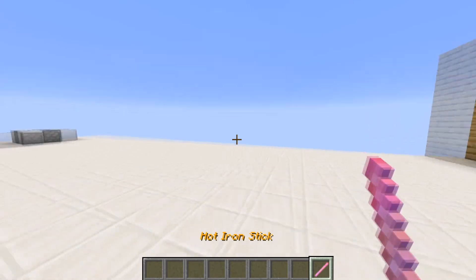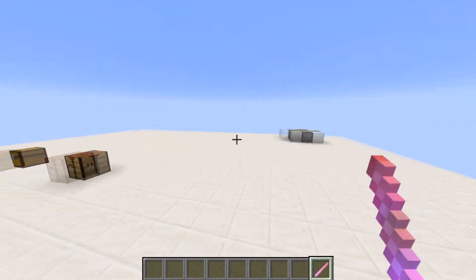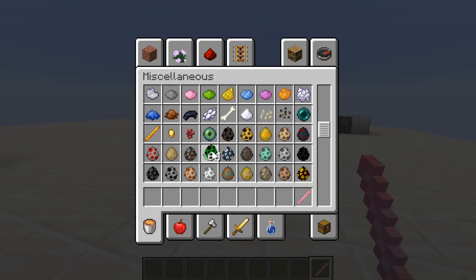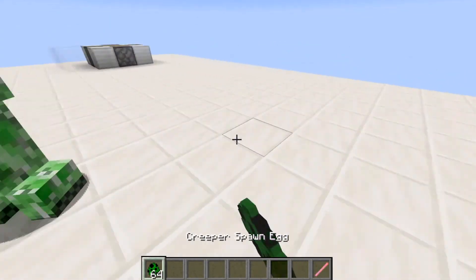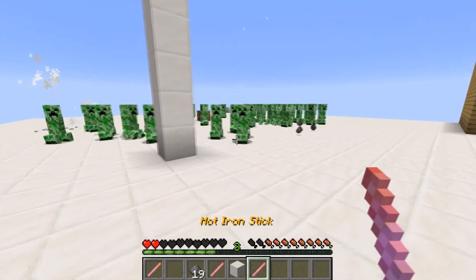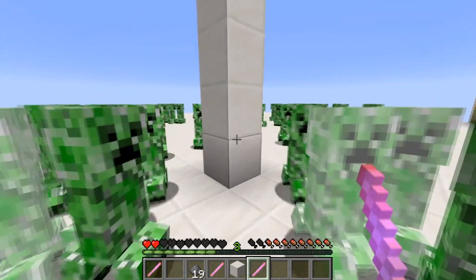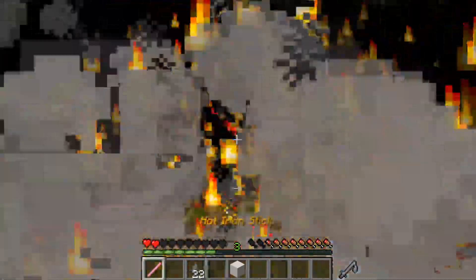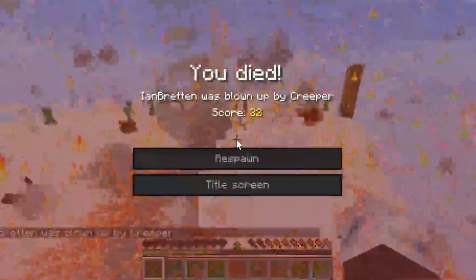Next thing is the hot iron stick, which is extremely powerful — enormously powerful. Look at this. Let's say there are some creepers in your world. Just press right click and they are all gone. And another wave. And another wave. Ouch.